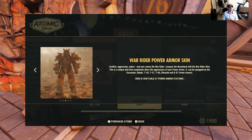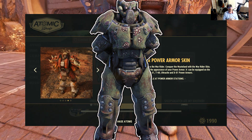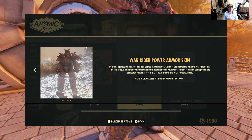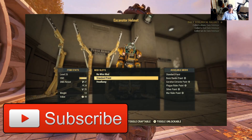Now this is definitely a skin and not just a paint job, but just like the Plague Walker skin from last week, it doesn't matter what power armor set we apply this to — it's going to look exactly the same as an end result. So it completely changes the entire view of your current power armor.